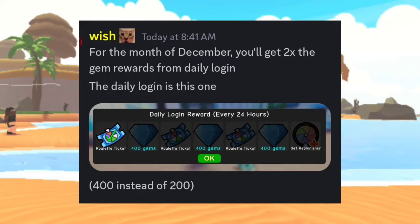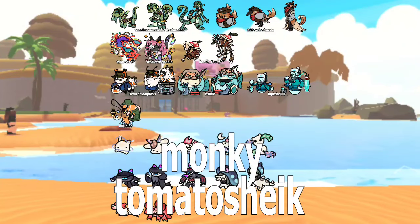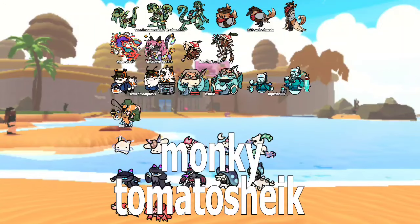For the month of December, you'll get two times the gem reward from daily login! The daily login is this one — 400 instead of 200, and that's freaking awesome! The new uniques, Plipo and Bunsweet, looking nice! Here's the skins for this week, so pause the screen now if you want to see what they are!